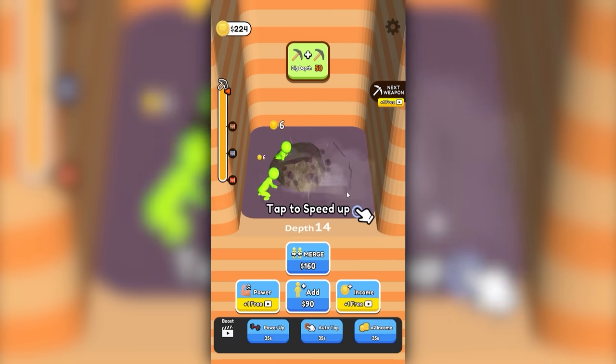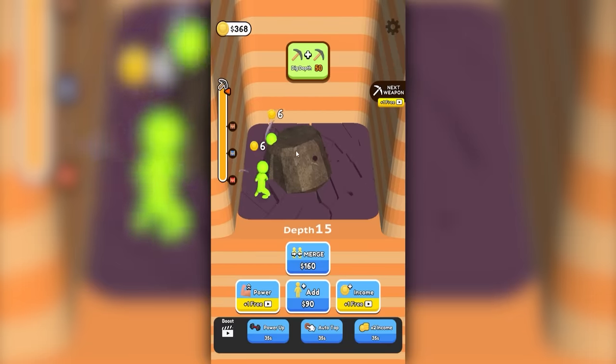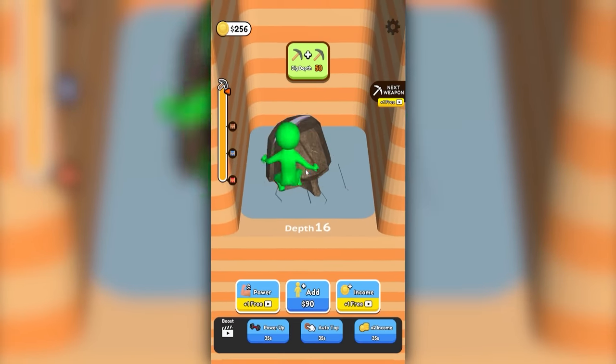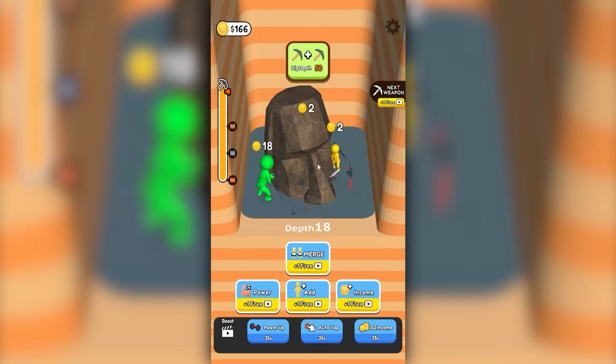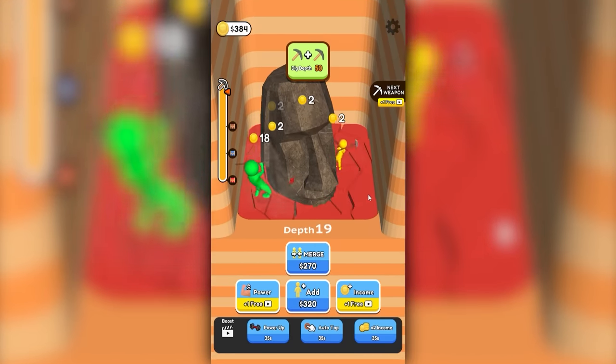They're currently getting $6 per smash, and we can tap to speed them up to help them along. We seem to be revealing some kind of large rock. We can also put these two green guys together for $160 - they make a really big green guy. And he makes $18 per smash, so we're gonna add a few more basic idiots. So now we have four of them working together. Floor 19 is a red floor. I'm not really sure what that means, so we're just gonna keep on plowing down.